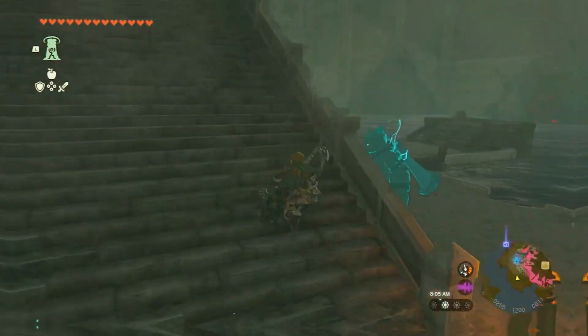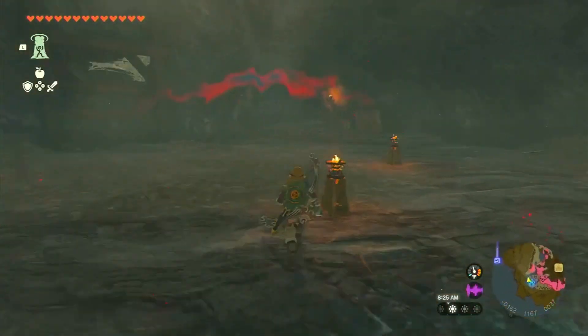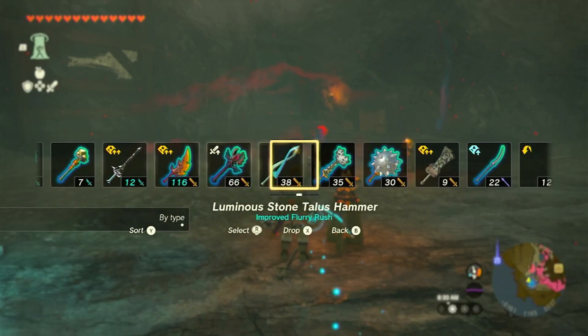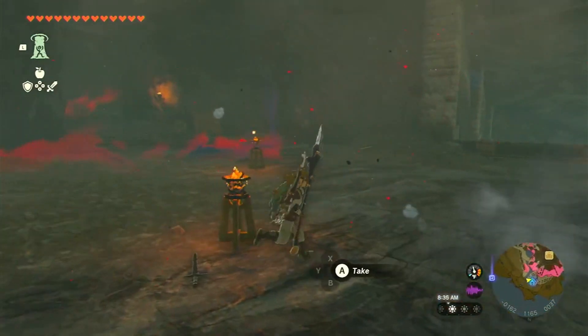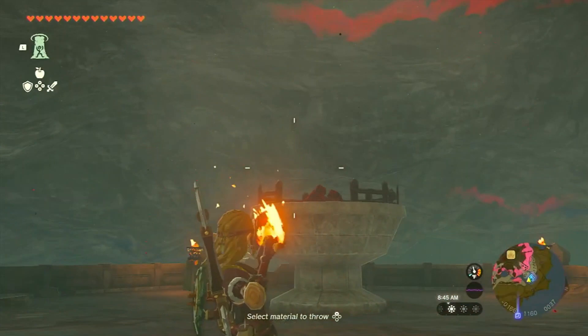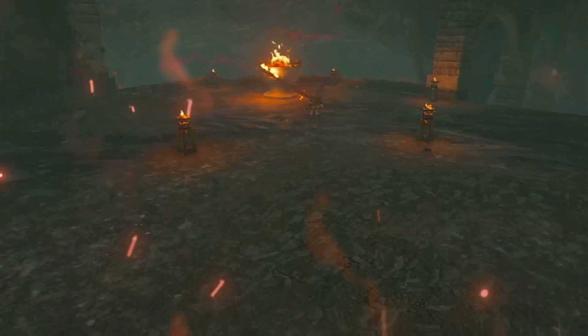Light the brazier and seize your prize. After successfully defeating Gloom Hands, ascend the stairs to find five lit braziers surrounding a large brazier. Ignite the center brazier using your fire-starting method of choice. If you have arrows remaining, you can light one by hovering it over a lit brazier and shooting it into the center brazier. This will summon a chest containing the coveted Hylian Shield.